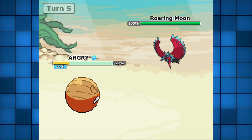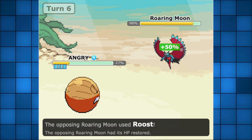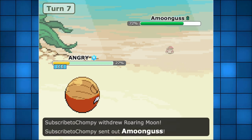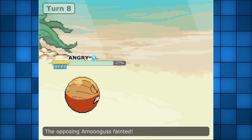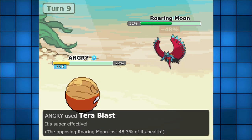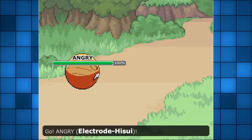For Hisuian Electrode, after using Chloroblast, because of its poor defenses, it's mostly going down to any move your opponent clicks. But with such a powerful move, this Pokémon is already much more viable than regular Electrode, who only relied on Thunder, Discharge, or Thunderbolt — all of which could be completely neutralized by ground types. You can click Chloroblast and then Volt Switch into other Pokémon if you choose to.